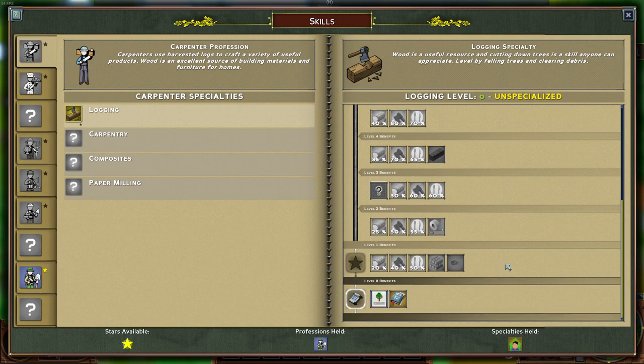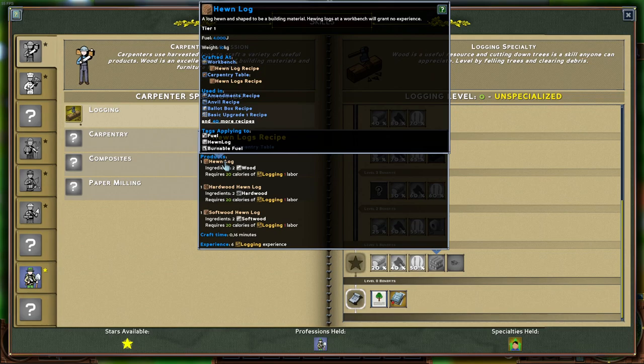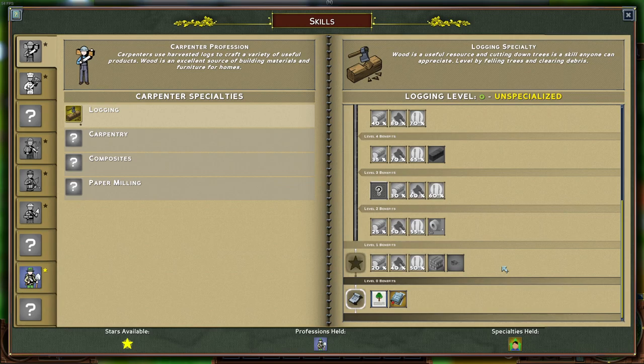Logging allows you to gain experience from chopping down trees, and unlocks one of the Tier 1 building materials — the Unilog — which will be the base for most of the early game houses and buildings in general. You also unlock the small wooden cart, which allows you to transport more resources from point A to point B.